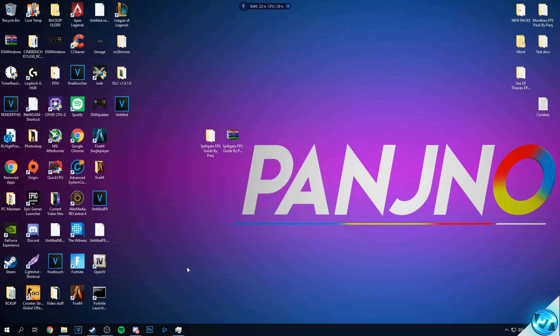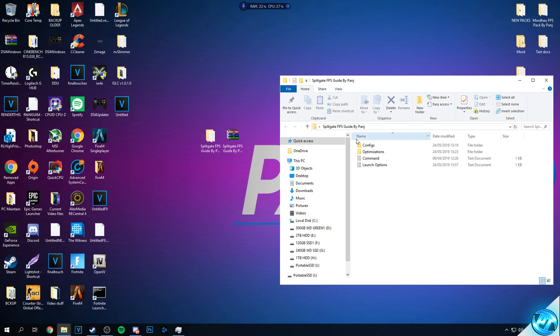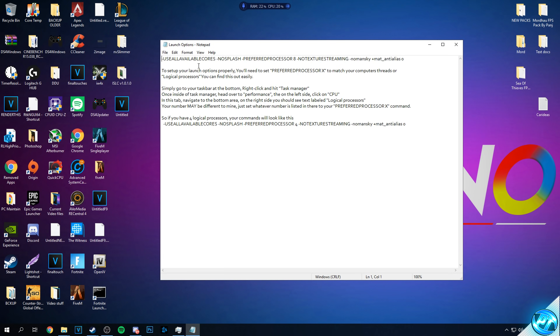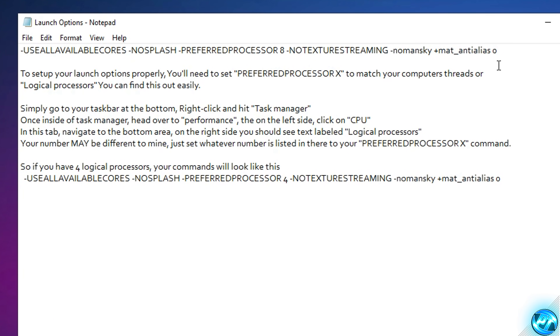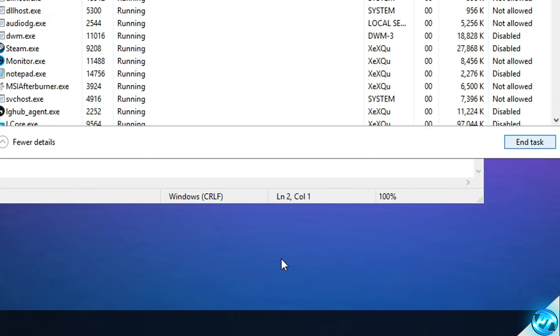Now we'll apply optimized launch commands to the game. Navigate into the FPS increase pack and double-click the Launch Options text document. Before installing the launch options, you need to customize them. Right-click the taskbar, open Task Manager, go to the Performance tab, and click on CPU.